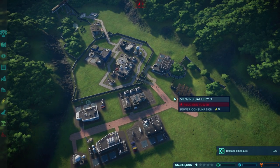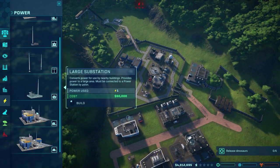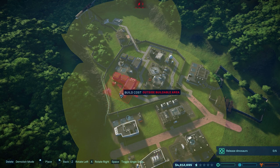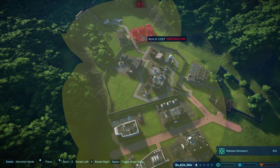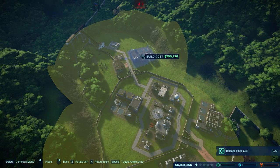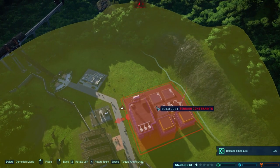Hey guys, Wells Knight here, and welcome back to another episode of Jurassic World Evolution. Hope you guys are having an awesome day — I'm having a fantastic day. I would really like to get another power station up and running, and it looks like we can put one right here. Of course, that's a very inefficient use of space.